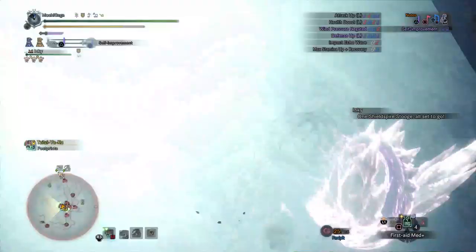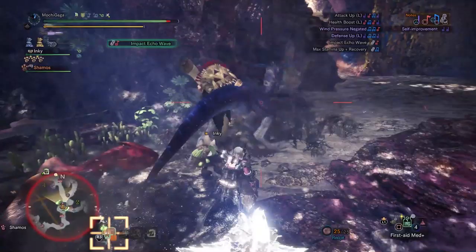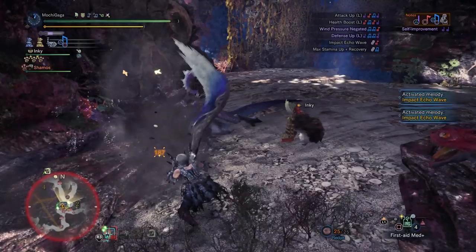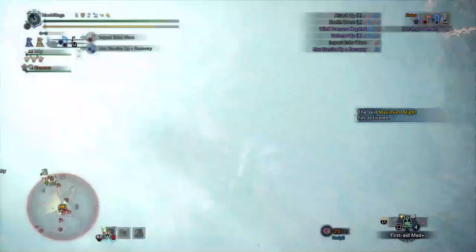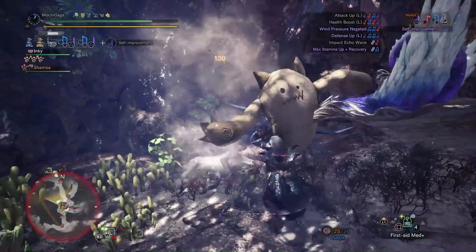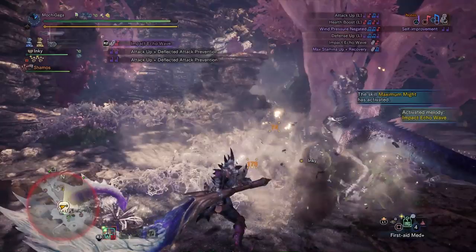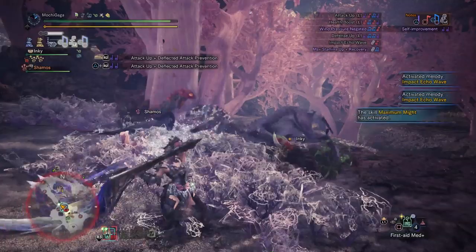Granted, it doesn't have the highest ice element, but it has nice raw to compensate for that, and it can also reach purple sharpness. It also has the all-important Attack Up L recital, which means you can do Attack Up XL buffs, as well as Defense Up L, which means you can also do Defense Up XL buffs. When using the Sonor's Ice Fill, you can also take out the health boost augments since it can use Health Boost L. I'm leaving them in the set I'm showing because I use this for other stuff, including hunting horns that do not have Health Boost L. But if you do use the Sonor's Ice Fill, just take out the health boosting augments and replace them with other stuff, like KO or some other affinity boosting skill. The Ice Fill also has Wind Pressure Negated, which means you should be able to shake off most wind gusts, except for Kushala Daora. It also comes with the Max Stamina plus Recovery echo wave, which makes it a great, comfy, quality of life horn when combined with its other recitals, and it also comes with the Impact Echo Wave as well.